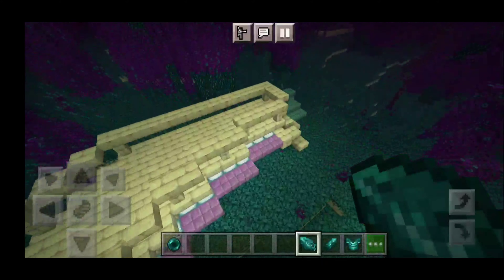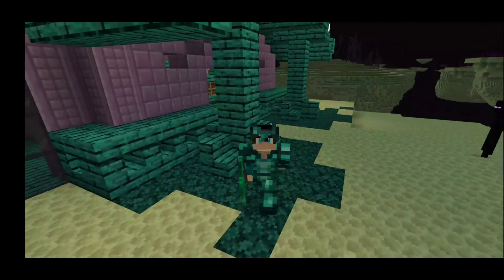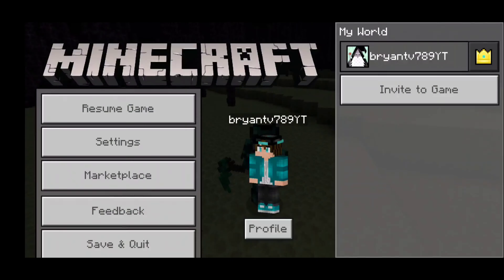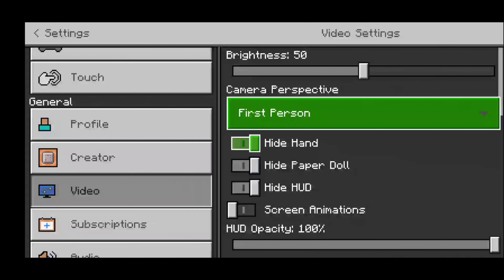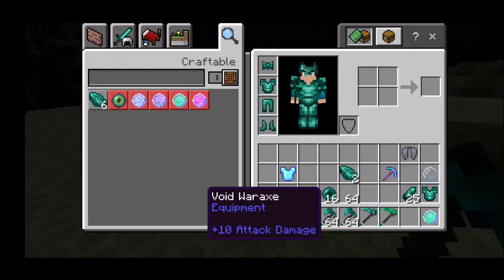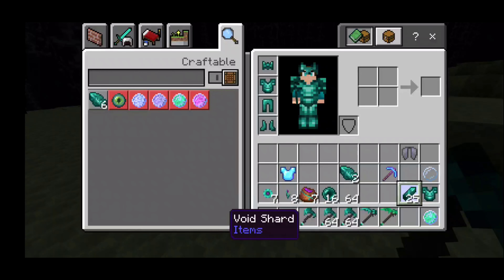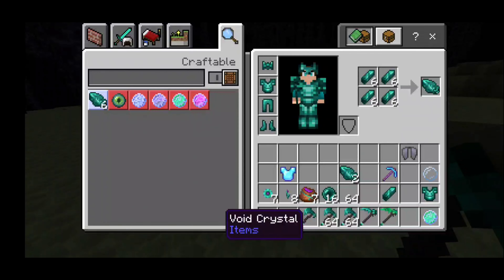Here's how the armor looks - I equipped it and we look super cool. In survival mode we have void hooks, a void pickaxe, and a void war axe which does 10 damage. There's also a weapon doing 8 damage and one doing 9 damage. You can craft shards into crystals as well.